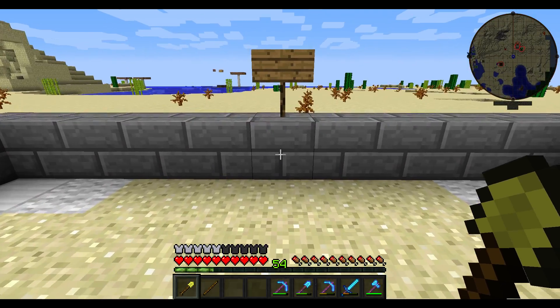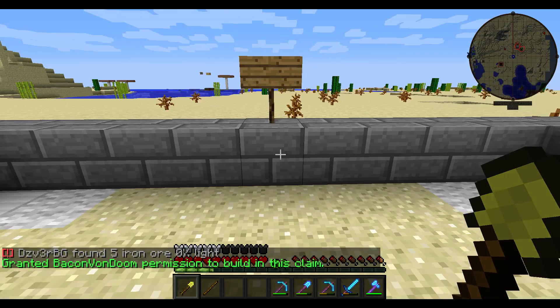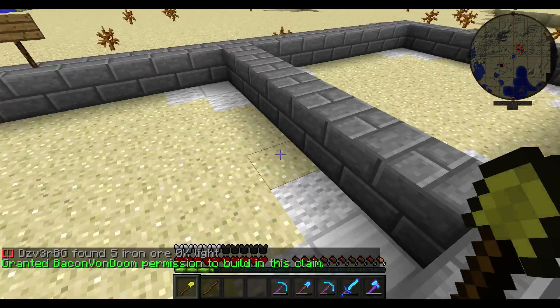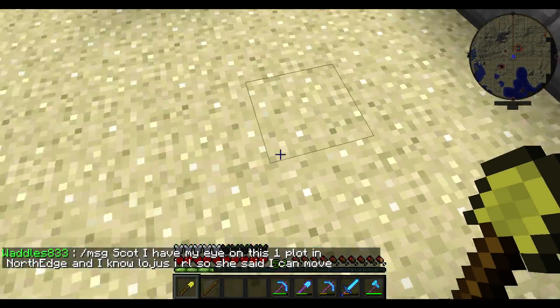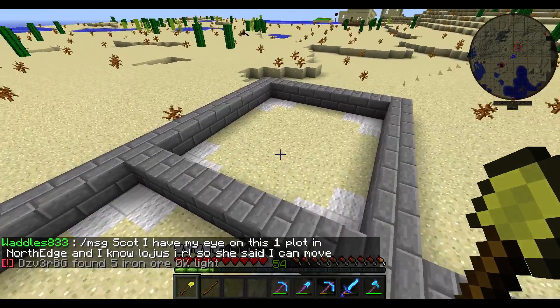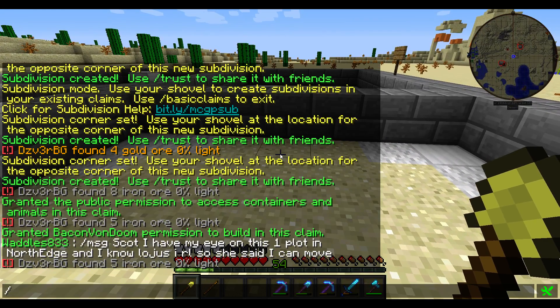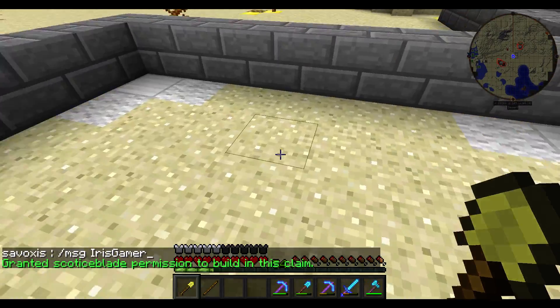With the subdivisions, they work about the same way, but instead I'm going to do slash trust, and I'm going to use Bacon Von Doom for this example. Now he can build in this claim inside the indicated subdivision area — he won't be able to build outside of it, and he won't be able to do anything in other areas, though he would be able to access the public container. Same thing over here — let's give this one to Scott. Now Scott can build in this claim.